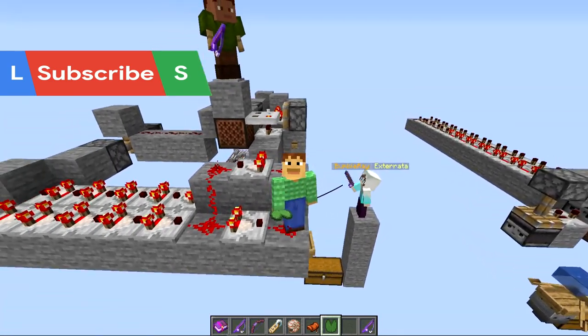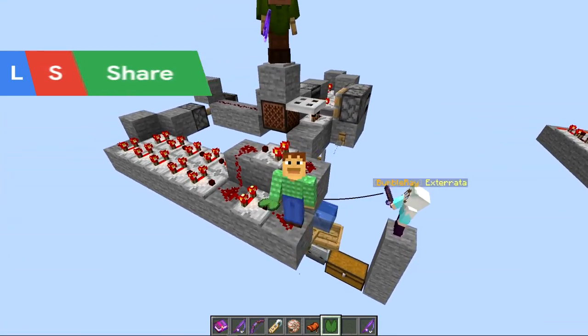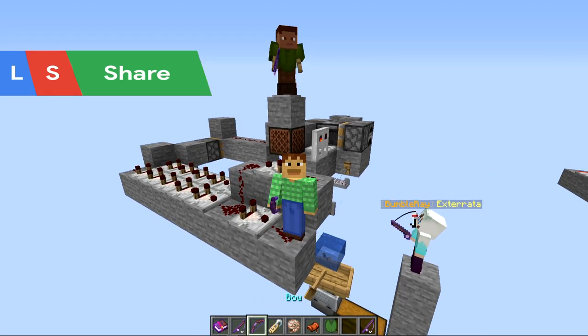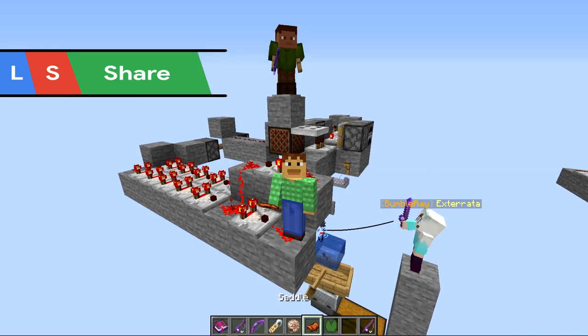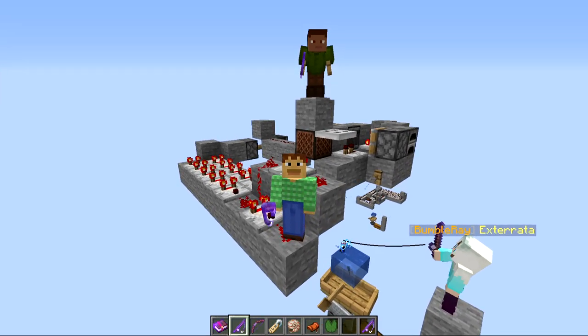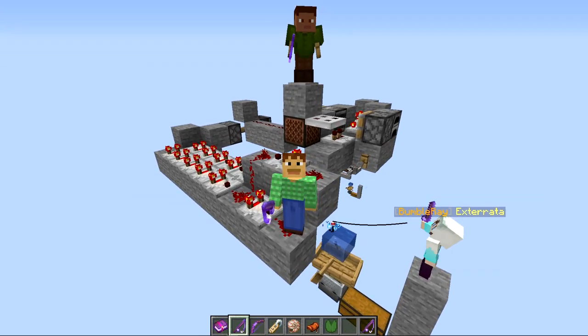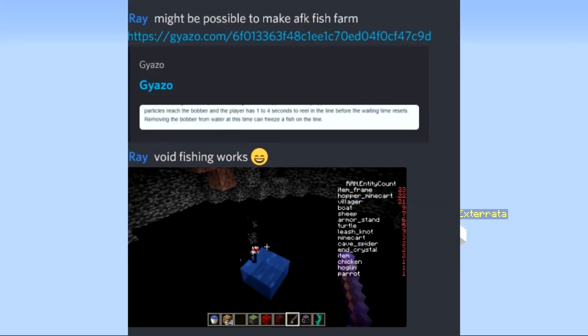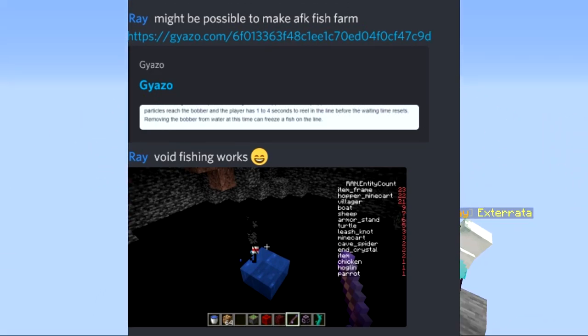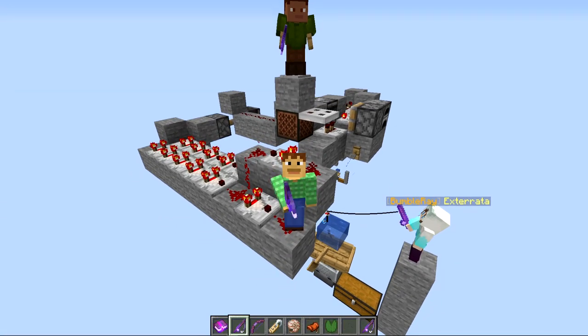If you guys haven't heard, Mojang tried to nerf fish farms so they wouldn't give you some of the better loot. This includes stuff like enchanted books, enchanted fishing rods, enchanted bows, nautilus shells, saddles, as well as lily pads. But despite them making it almost impossible for us to automatically farm these up while being AFK, we've actually discovered a way to do it — not only one way, we've discovered a few different ways. So welcome to the new AFK fish farms for 1.16 and above.